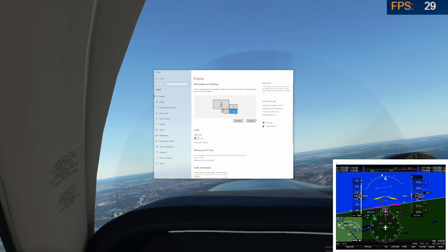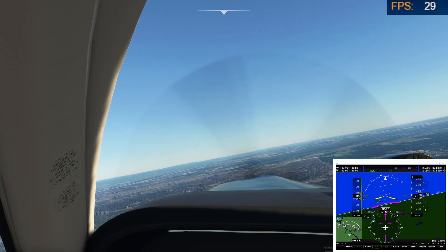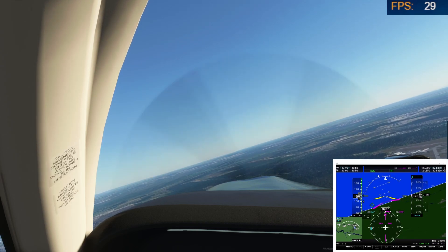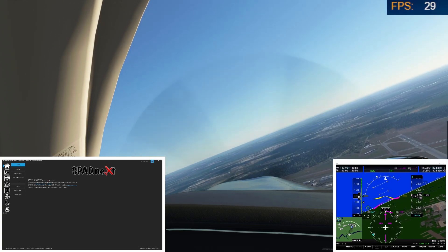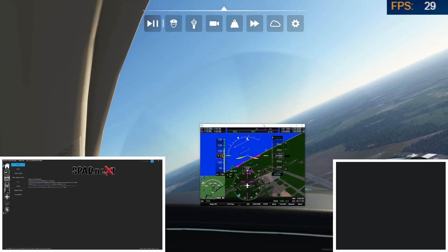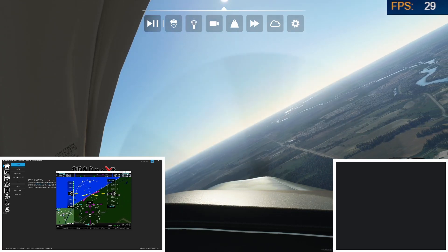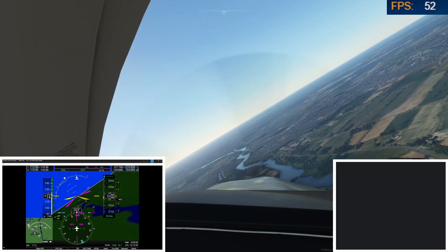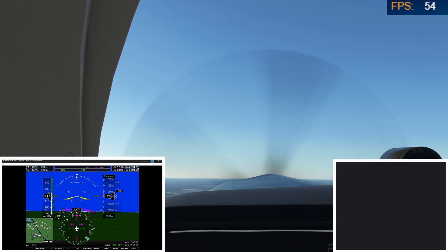What we found out is if we use those monitors connected to the integrated graphics instead, we don't get an FPS hit. So on one of those monitors — the top one on the right, where I've got SPAD.neXT running — if we take this popped-out window and drag it over, we still see that 29 FPS initially. But the moment we drag it over and make it full screen there — look at that — our FPS just skyrocketed back up to 54 frames per second.